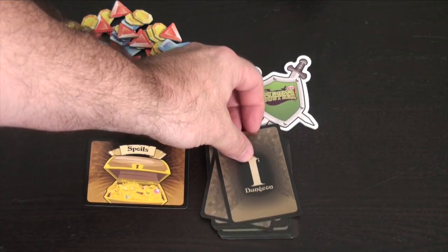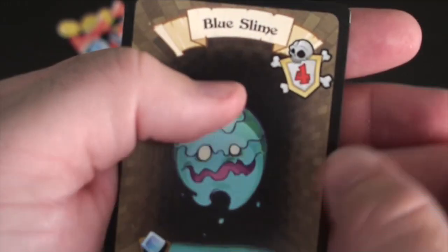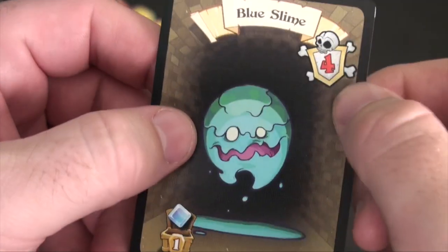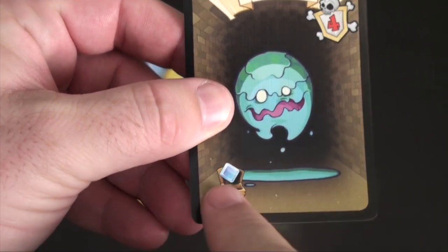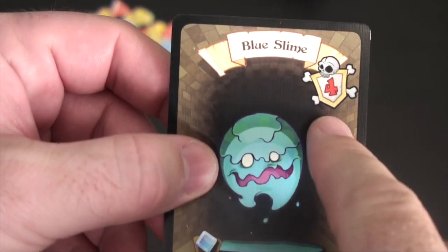Each turn, what you're going to do is flip over a monster that you will fight. You'll see his number up here — this is the number you're all trying to beat collectively. So in this case, you want to get over 4. Whoever plays the lowest card will get the goodie shown on the card, and sometimes there will be more than one reward.